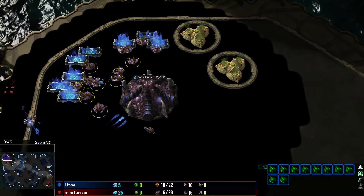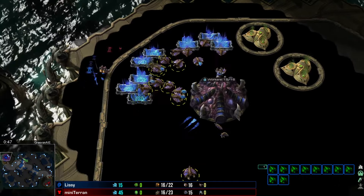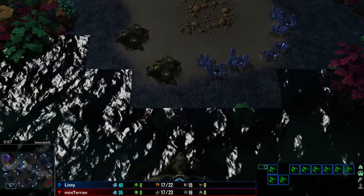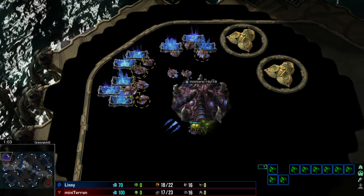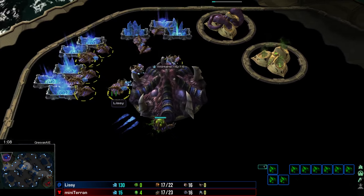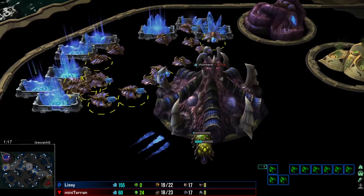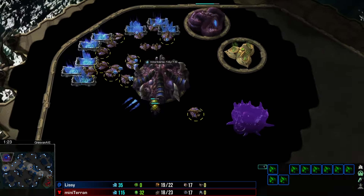There's some odd graphical glitch going on — some weird water textures over here. Let me just check it out. Okay, doesn't look like there are too many broken textures, so I think we're good. We have Lissy in the top left going to take on Mini Terran. I have cast Lissy in the past, it's been a bit though, so I'm excited to see how that goes. We've got a spawning pool on the way — a TvZ.